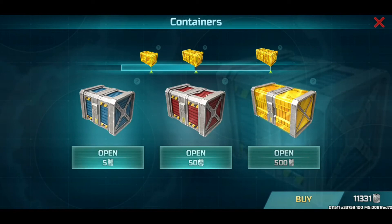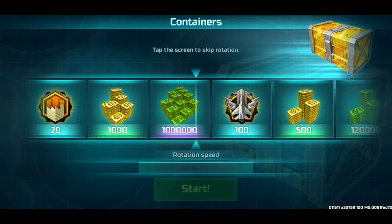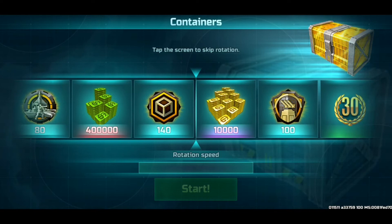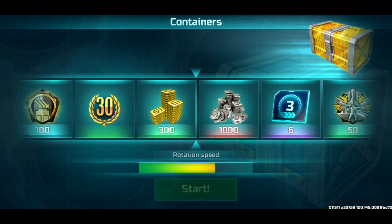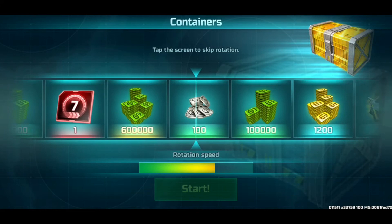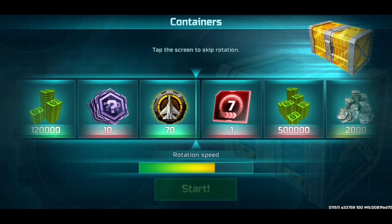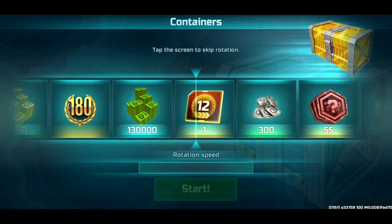I guess I'll need to continue with the gold — Golem crates. I want gold! Those premium days are welcome as well at the moment, but gold is what I want. I don't need those, I got plenty of those. The luck is not near. I want gold, I want the gold for my skill cards — that's the only gold I have right now.